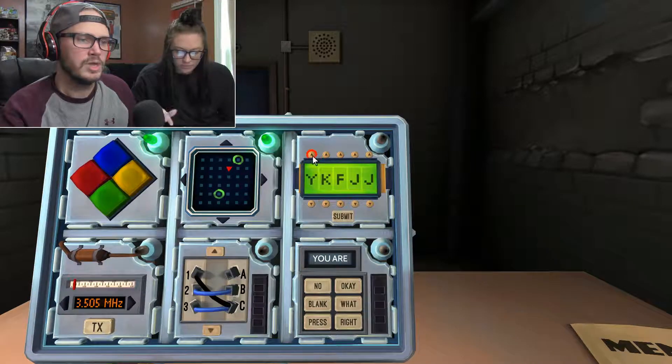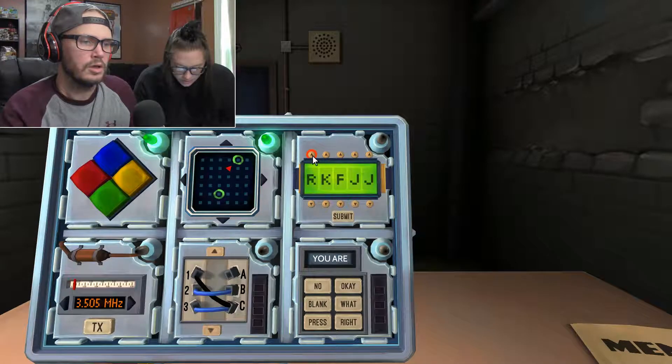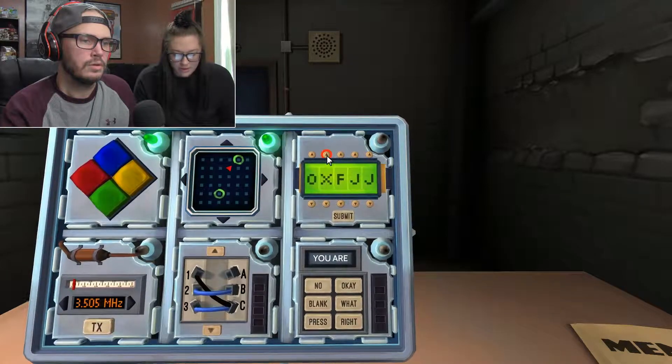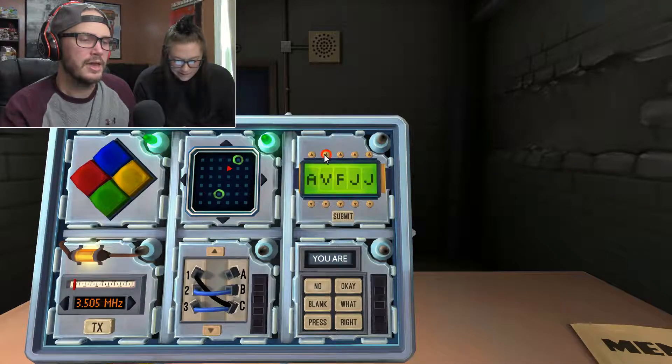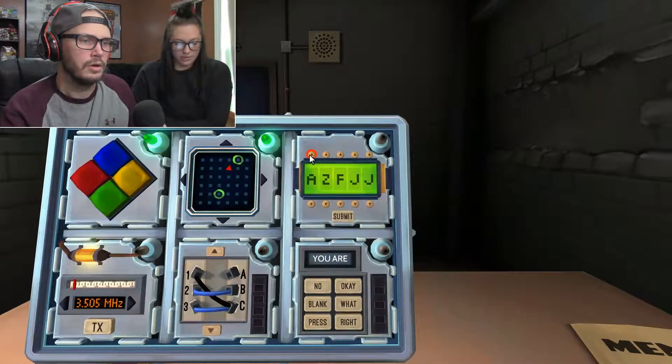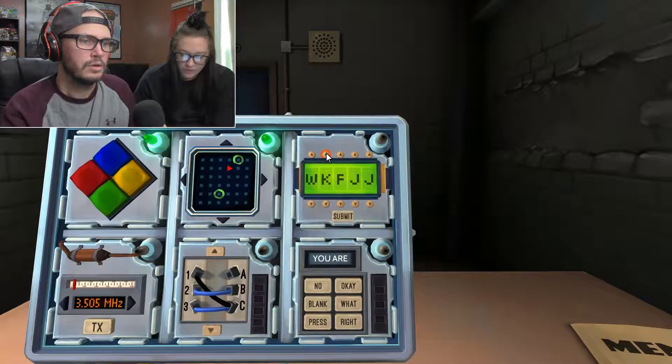Password. Could it be a Y word? No. R? Yes, right. Okay it's not right. D. No. O. Other. It's not other. A. About. After. Again. No. W. Water, where, which, world, would, write. Were, world — you said? Yep. I think it's world.